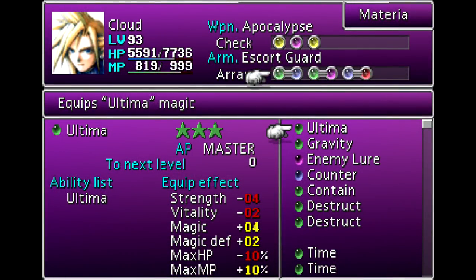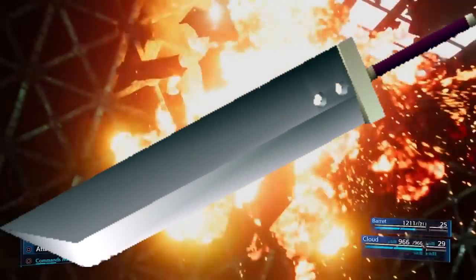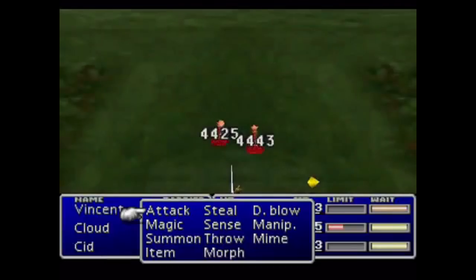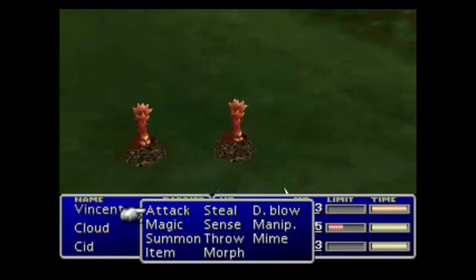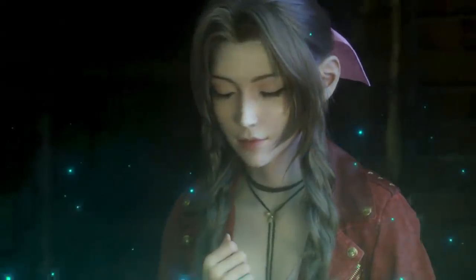Speaking of Materia, it's something in the remake that we know very little about. One thing that Square Enix did confirm with this trailer is that Materia will appear on the weapon you have equipped — you can see a green glowing orb in one of the Buster Sword Materia slots. I'm not sure how weapons with more slots will be designed. I have a feeling that Materia will function similarly to the original: equip certain Materia and you'll be able to fire off whatever ability it gives you. Spells and Summons will probably function like normal, but certain Materia like Steal or Enemy Skill will be an interesting mechanic to see.